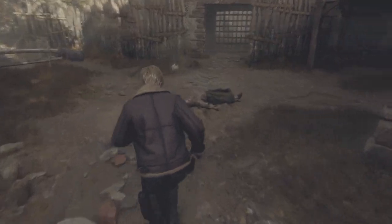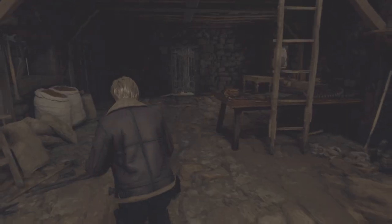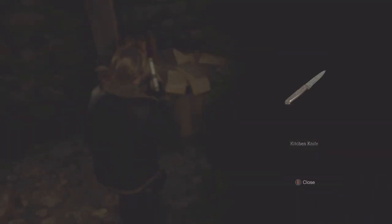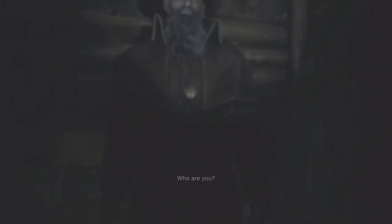It can be found in the barn, on the top of this drawer. It should be sufficient before you finally reach the merchant in the abandoned factory, which happens after the scene where you get captured by Chief Mendes.